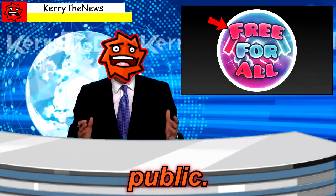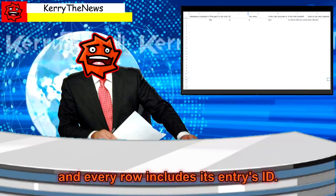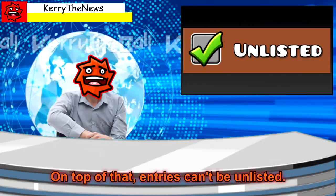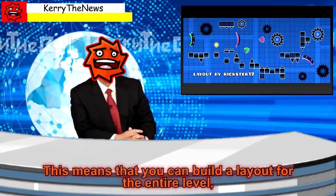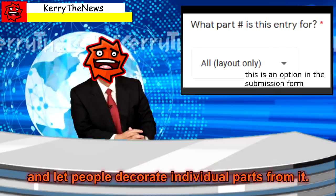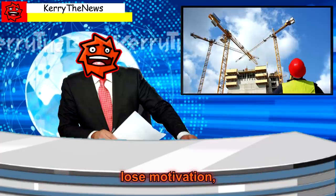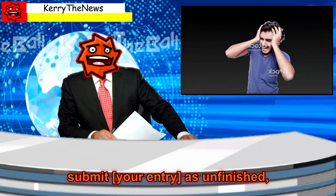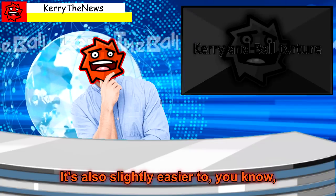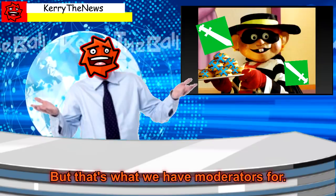And I mean public. The sheet that lists all entries that get submitted is public, and every row includes the entry's ID. On top of that, entries can't be unlisted. This means that you can build a layout for the entire level, submit it as an entry, and let people decorate individual parts from it. Or you can try to build an entry, lose motivation, submit it as unfinished, and let someone else pick up the torch and finish it. It's also slightly easier to, you know, have your entries stolen — but that's what we have moderators for.